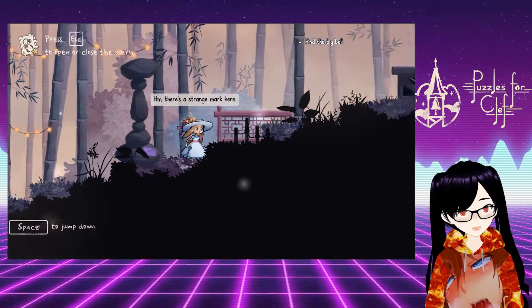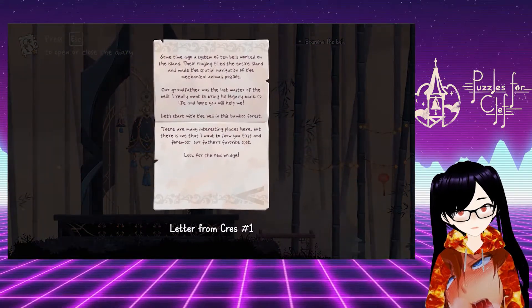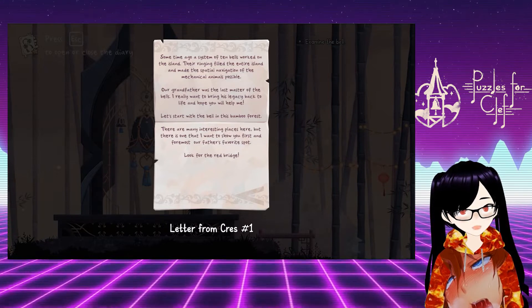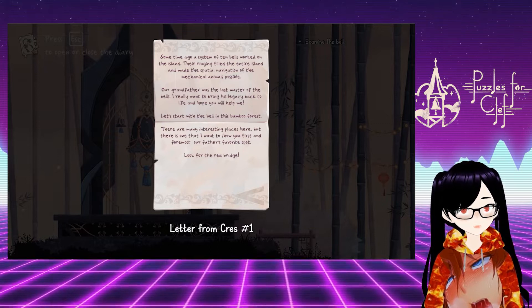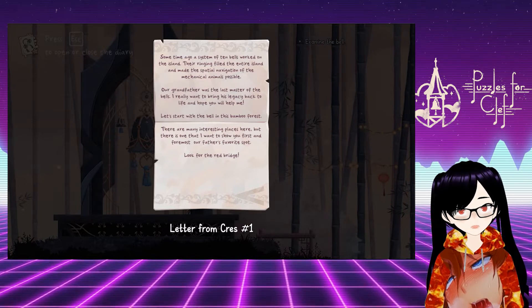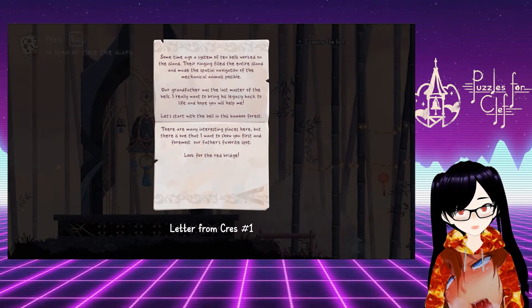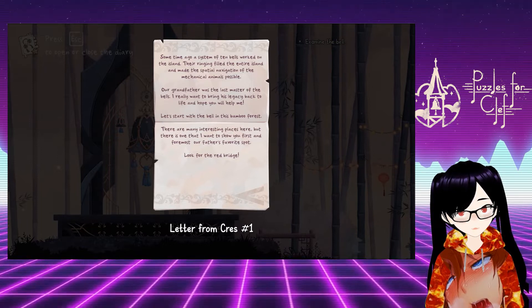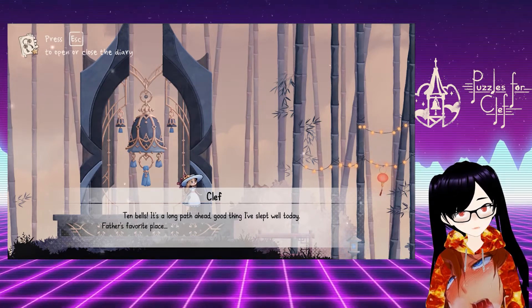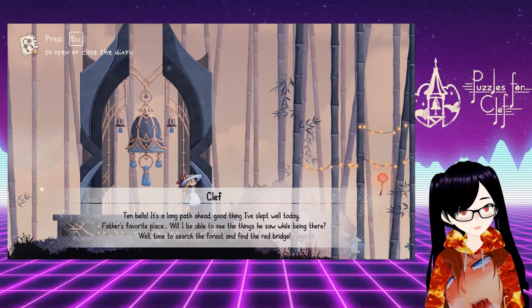There's a strange mark here. Some time ago, a system of ten bells worked on the island. Their ringing filled the entire island and made the spatial navigation of mechanical animals possible. Our grandfather was the last master of the bells. I really want to bring his legacy back to life and hope you will help me. Let's start with the bell in this bamboo forest. There are so many interesting places here, but there is one I want to show you first and foremost — our father's favourite spot. Look for the red bridge! Ten bells? It's a long path ahead. Good thing I've slept well today. Father's favourite place — will I be able to see the things he saw while being there? Well, time to search the forest and find the red bridge.